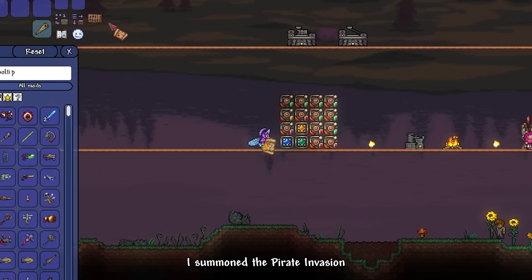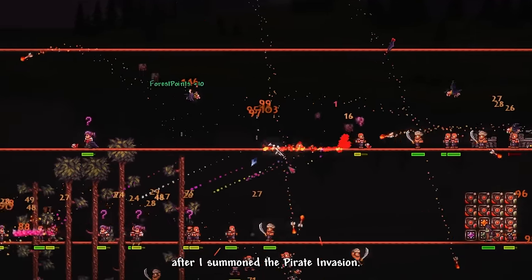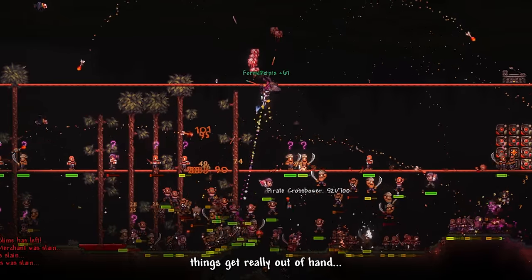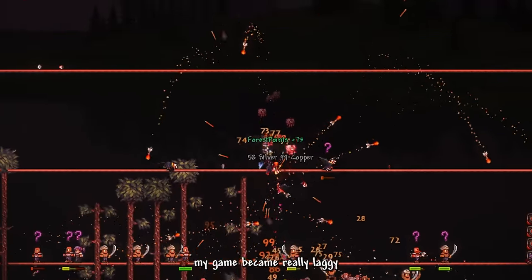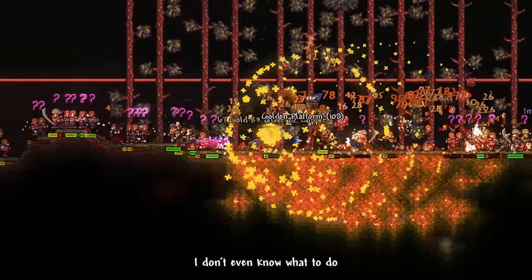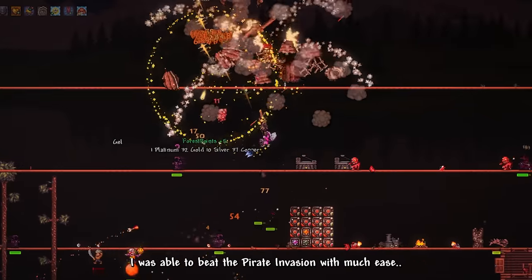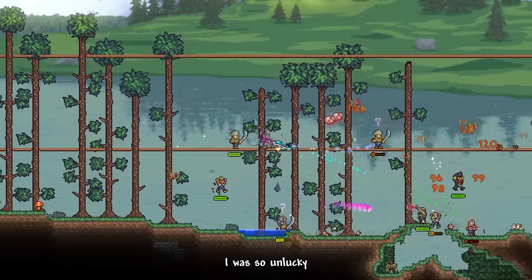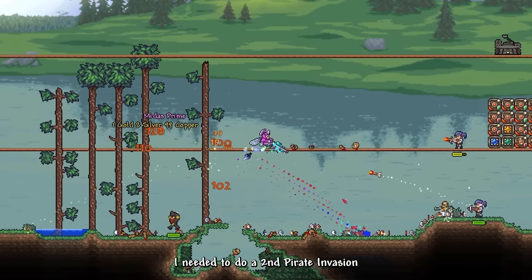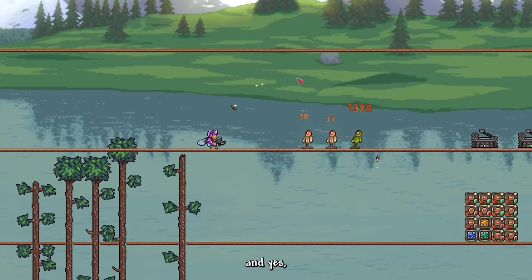Afterwards, I summoned the Pirate Invasion. Little did I know nor expect, a Blood Moon immediately started after I summoned the Pirate Invasion. Things got really out of hand — my game became really laggy with so many enemies covering my screen. Luckily they drop hard, so I don't die instantly. I was able to beat the Pirate Invasion with much ease. I was so unlucky I needed to do a second Pirate Invasion just to get the Midas Prime gun — basically an upgrade to the Crackshot Colt, with a whole Ricocheting Coins thing referencing UltraKill.